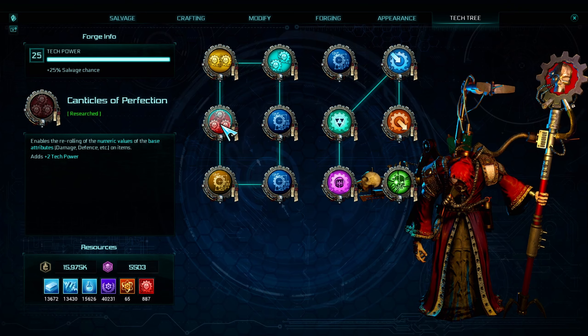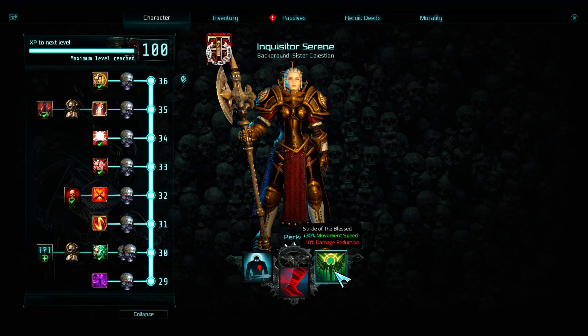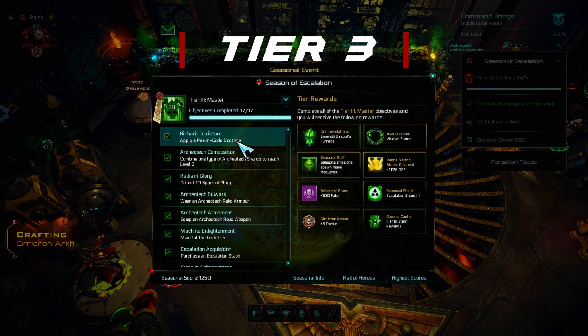Have three active perks: at level 30 you will unlock the third and last perk slot, then just equip one of the perks and you will get it. To socket psalm code doctrines, you have to first unlock this skill — this allows you to use the Forging tab. Now you can socket psalm codes in empty sockets.